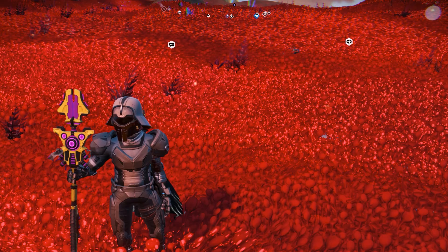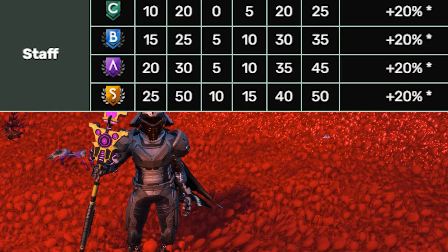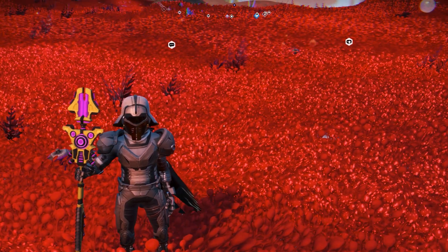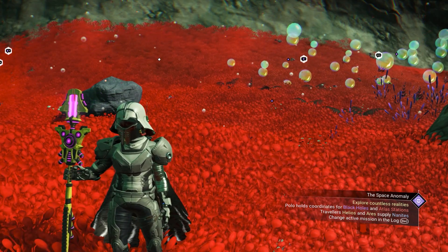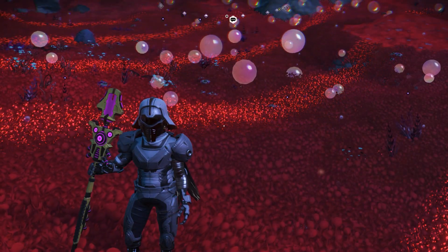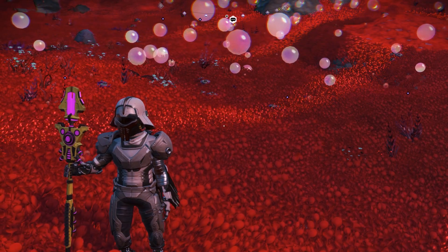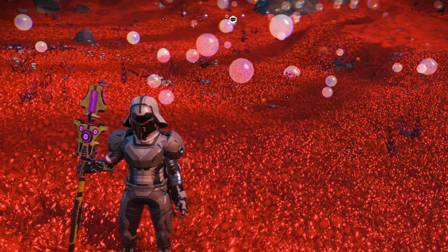The staff multi-tool is very important because it has the highest damage bonus, the same as the sentinel multi-tool. Both of them have a 50 damage bonus. The alien multi-tool only has 35. So the staff multi-tool and the sentinel multi-tool are actually the best right now for combat.